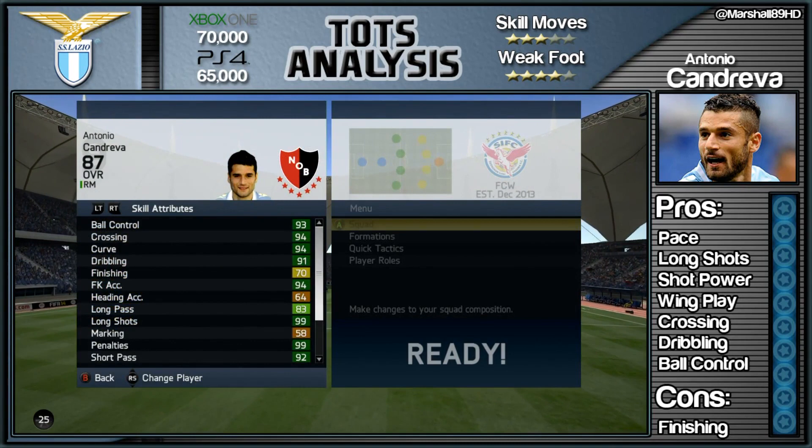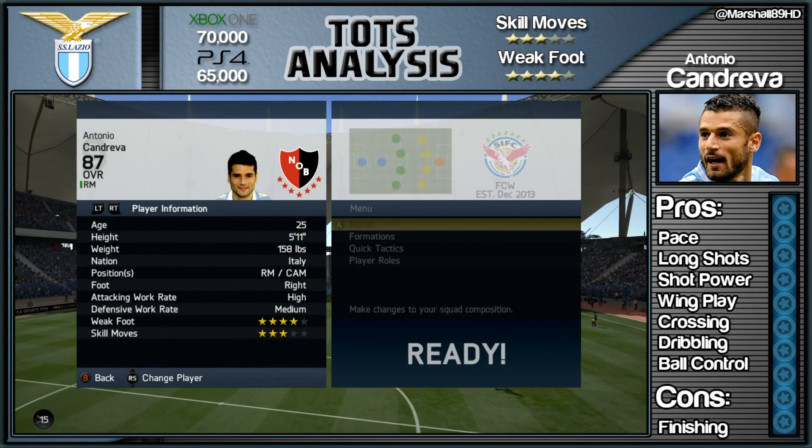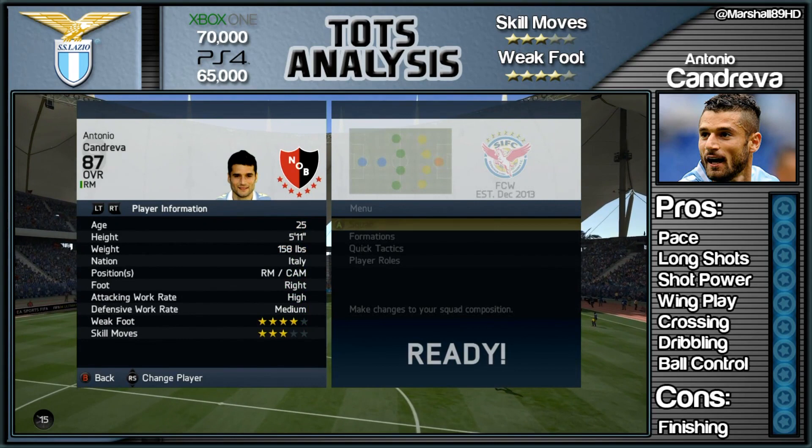But in terms of Candreva, just look at his stats in the background. That is sensational. Price-wise, 70k on the Xbox, 165 on the PlayStation 4. So if you do want some coins, head over to FUT Coins To Go and use the code M89 to get yourself 5% off.